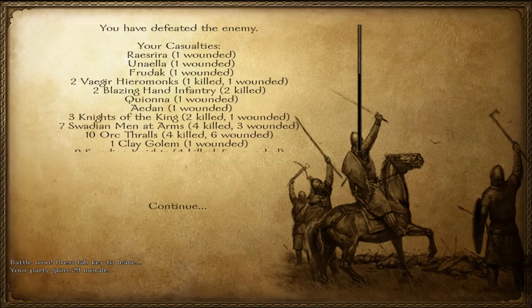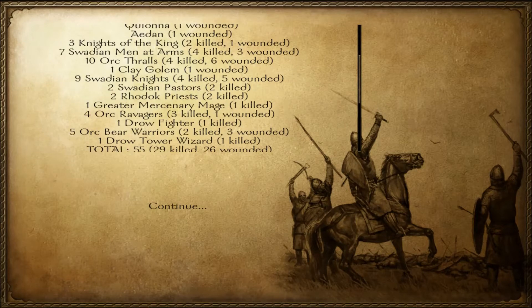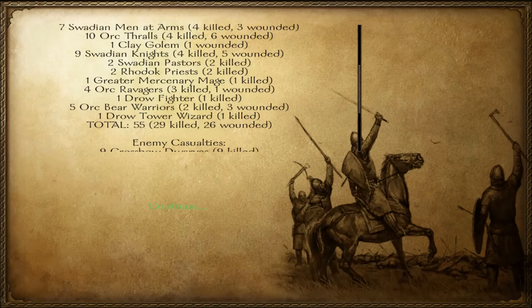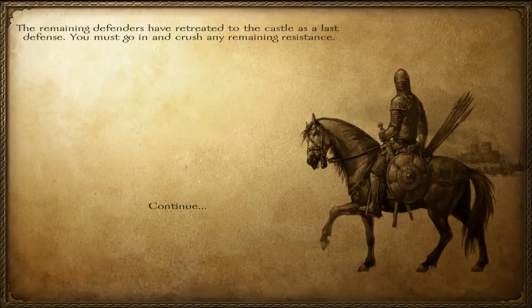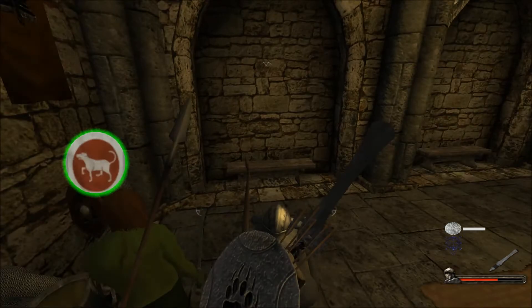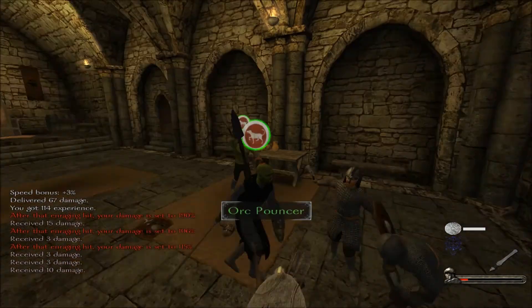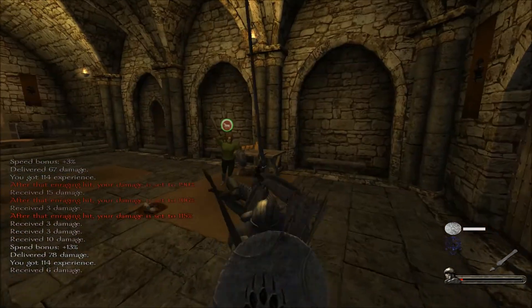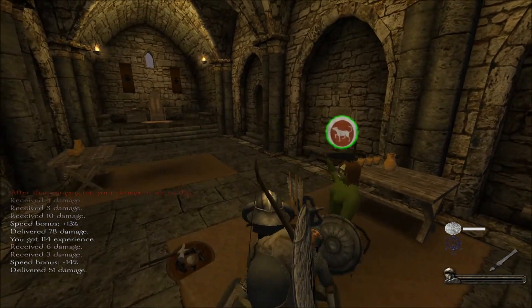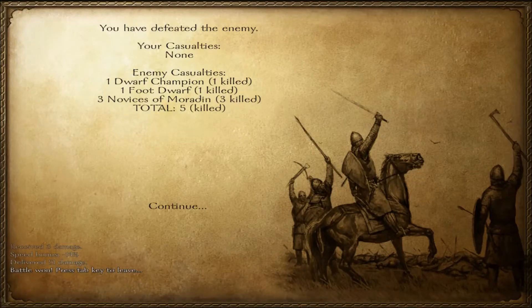That is probably not all of them. How did we do? One Hyrule monk. Two Blazing Hand infantry. Two Knights of the King — sad face. Four men-at-arms. Four orc thralls. Nine sweaty knights. Maybe six or eight of them were our units — the rest of them, all bad guys. Must go in and crush remaining resistance. Out comes the Executioner — you guys are mine! If I can just get back on my feet... yeah, there we go, in the belly. You stole my kill, Ryder, but that's okay. Battle one. Defeated the enemy.